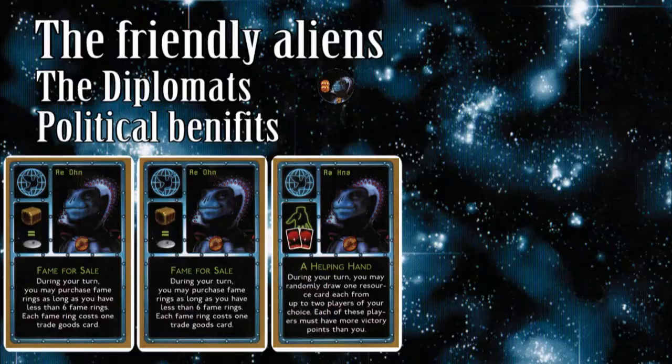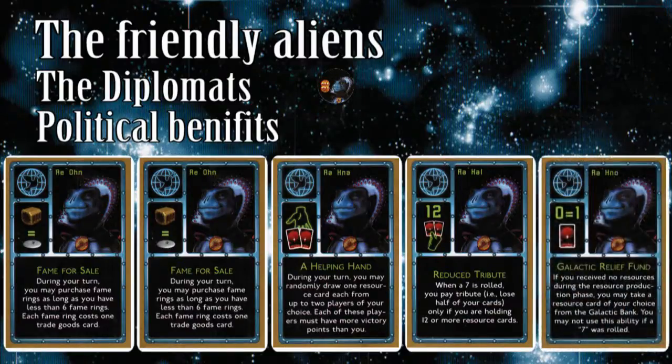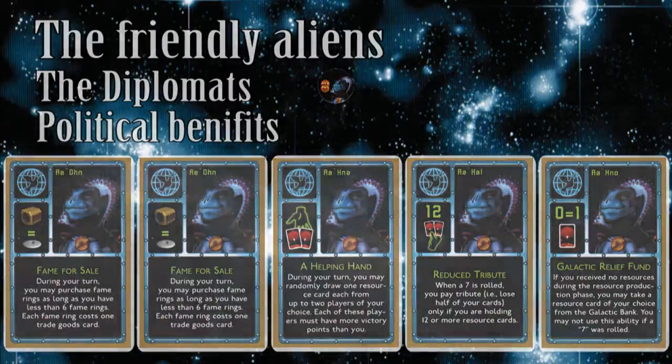That being said, if you are not eligible to draw cards, you are either tied for first or winning, so stop being so greedy. Reduced Tribute lets you safely hold up to 12 cards instead of the usual 7 — you only discard half your hand on a roll of a 7 if you have 13 cards or more, though the player that rolled the 7 is still allowed to draw a card from you. The Galactic Relief Fund lets you draw a resource card of your choice from the Galactic Bank if the production roll from any player grants you no resources, but you may not draw a card if the roll was a 7.